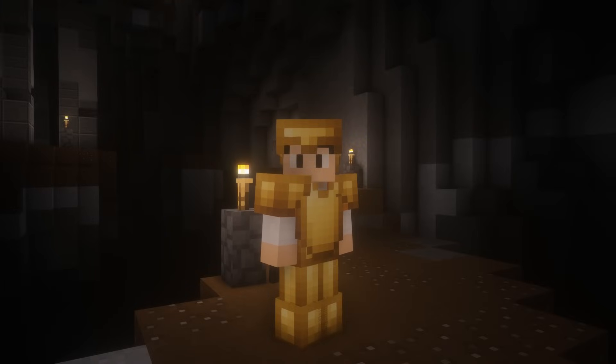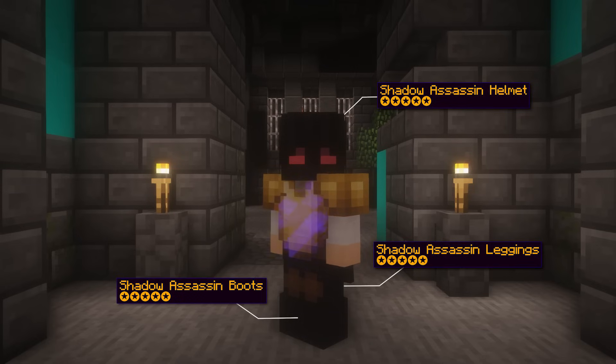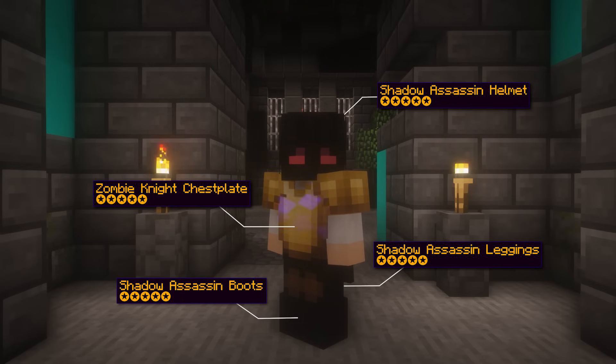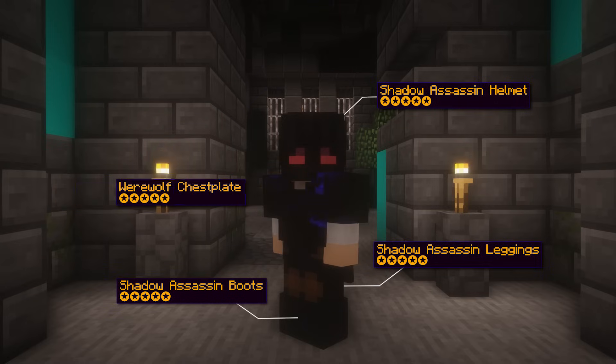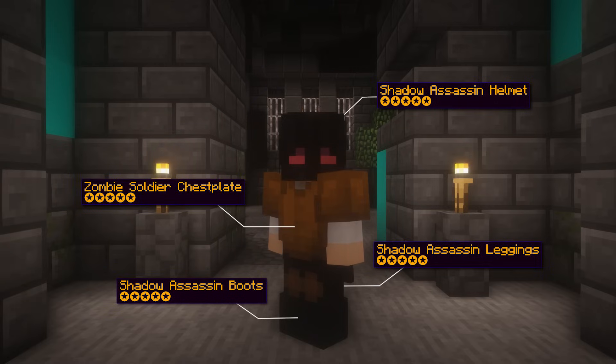Comparing this to the Skeleton Master, it gives more effective HP but you do lose on that arrow damage that Skeleton Master provides. The fifth armor set is 3-4 Shadow Assassin Armor with either Zombie Knight Chestplate, Skeleton Master Chestplate, Tier 9 Perfect Chestplate, Werewolf Chestplate, or Zombie Soldier Chestplate.